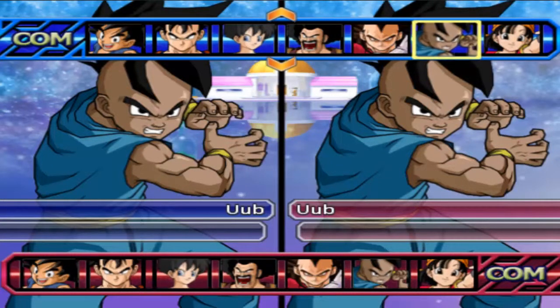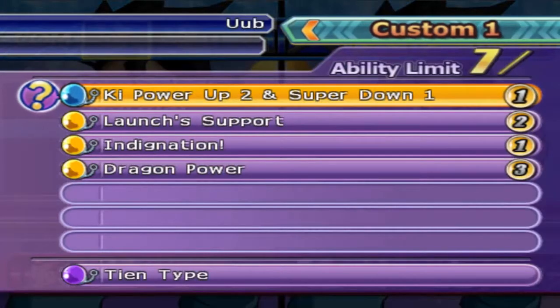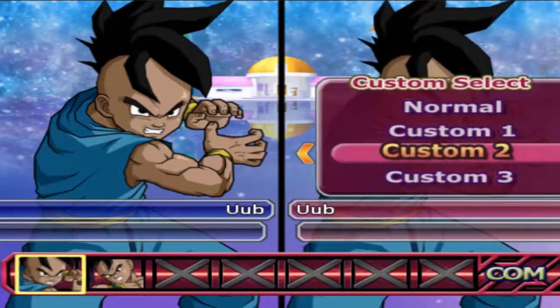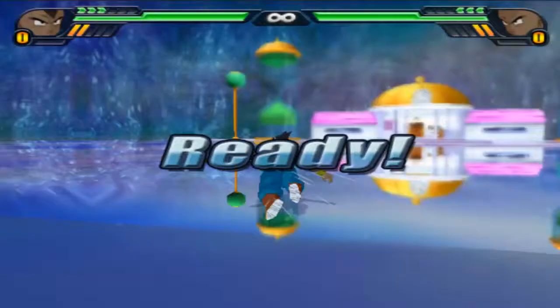Hey, welcome back to another full AI build test. We got Oob here with his full spamming build of Q plus one, super minus one, launch support, Ignition, and Dragon Power, this time with TN AI versus the Shaming Deck build with Ginyu AI. Oob has officially had all of his AI tests done, so now we have all the AIs on track.